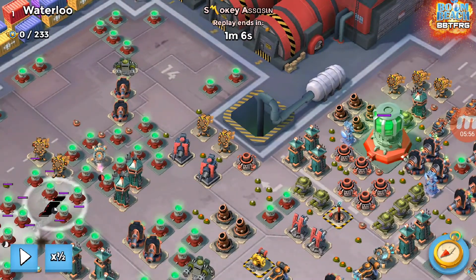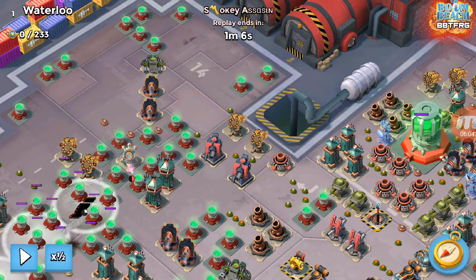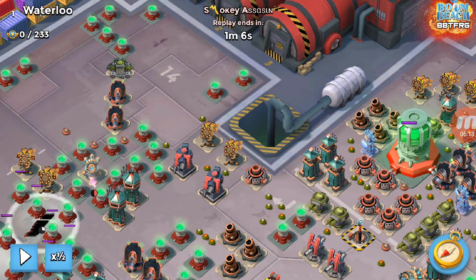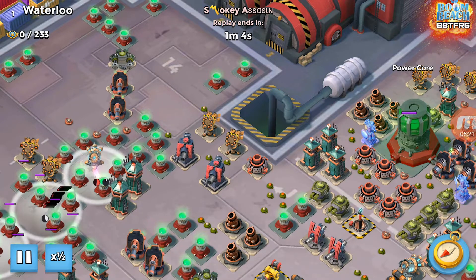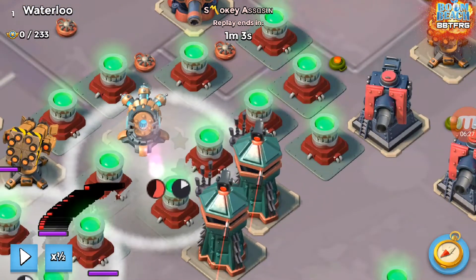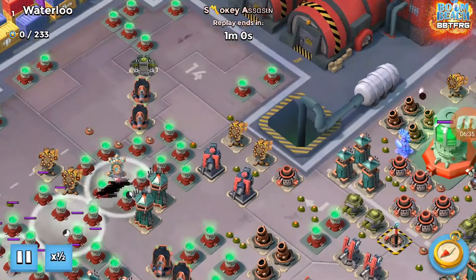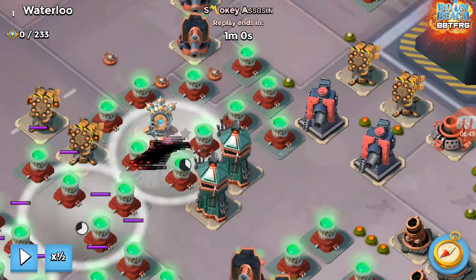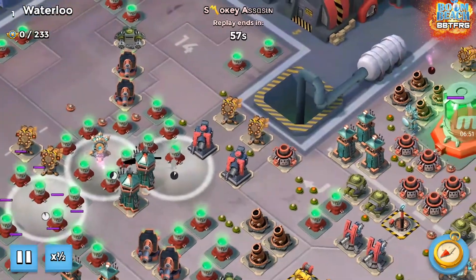I'm going to zoom out and put it on half speed. What you'll see next is the smoke landing on the first flare site and Brick moving into it with the first couple of Zookas. You'll see the tap on the kill zone and the flare going out. As you can see, they've literally just started arriving into the flare zone and the kill zone flare has been sent — it's landed there tight to the edge of the map. This means when they walk off, they'll be in a nice tight group rather than two or three different lines taking different paths.